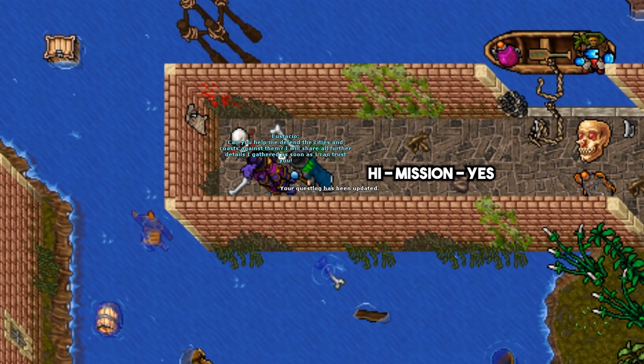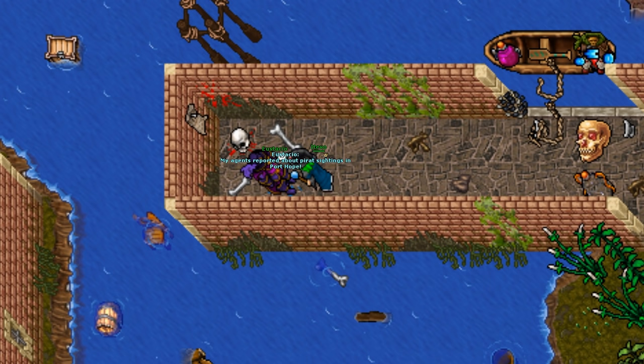You also need an orb and a flintstone — ask him about those items, then ask for the location of the pirate raids to see if there is an active raid right now.